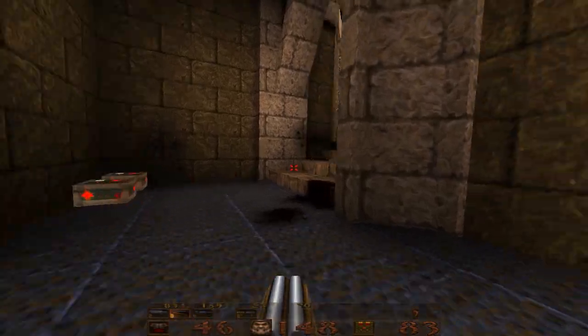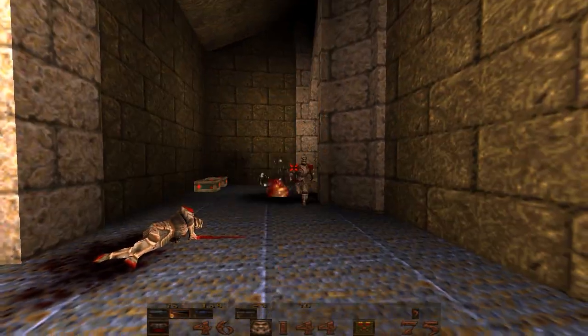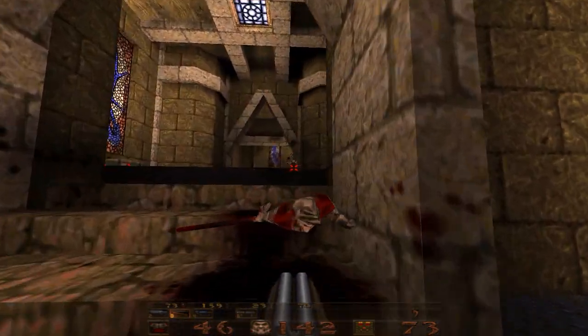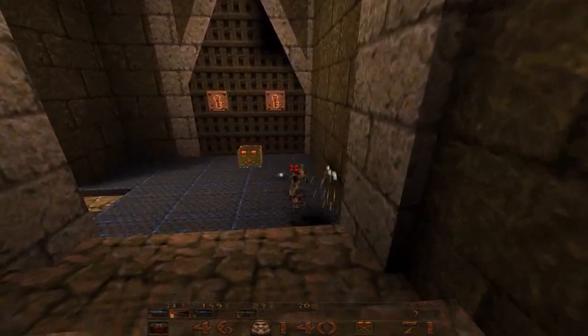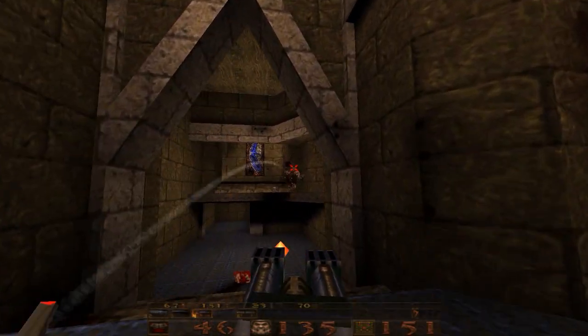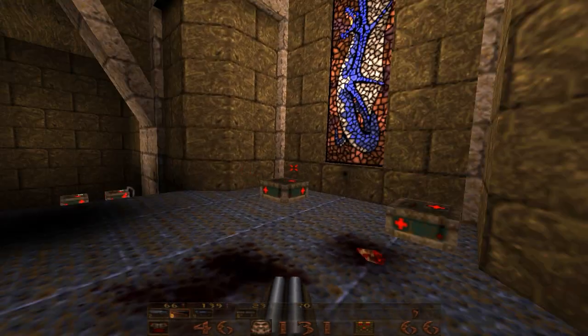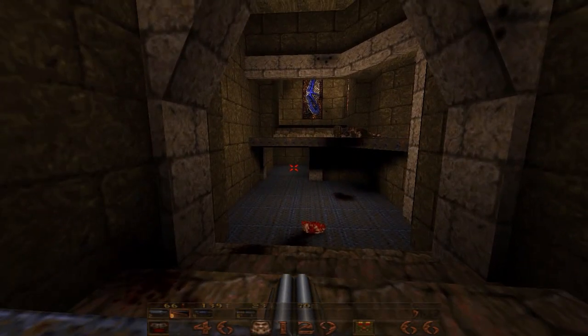We have a double-barreled shotgun giveaway. And we have a few knights that we're going to want to clear out here. So you come to this hallway — further down the hallway is an ogre up there. We're just going to take him out right here, right now. We will not go down that way.